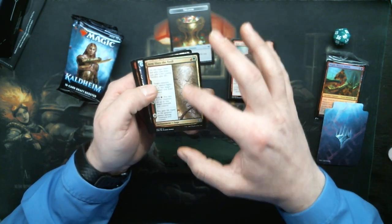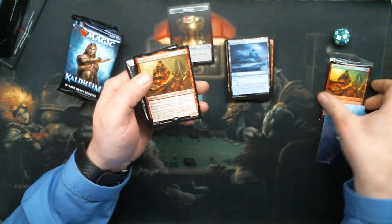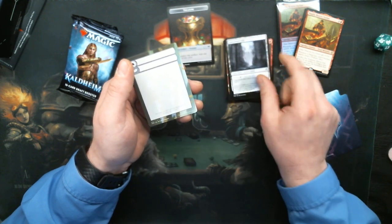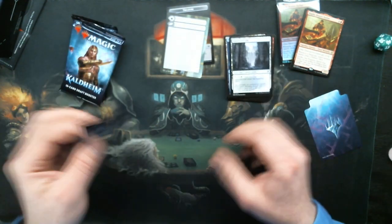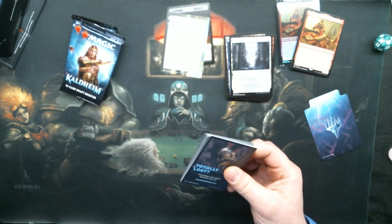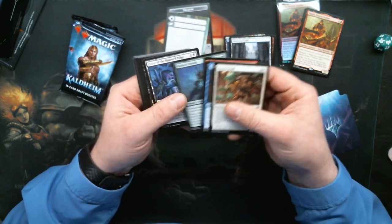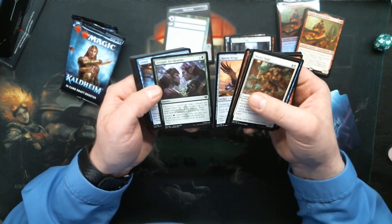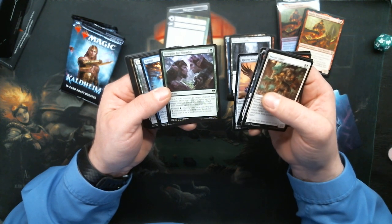I believe this is an actual photograph — that was what they did. Hey! So maybe I would be playing Red, because there's my second Magda. Rimewood Falls — that common snow dual. Do we know if the original five snow duals are going to be on the list? Seems like they should be. That snow frame just grabs me every single time. Struggle for Skemfar: plus one, plus one counter on target creature you control — and that creature fights. Oh, it's a fight thing!